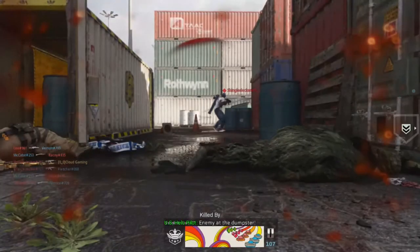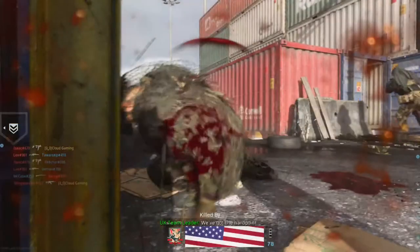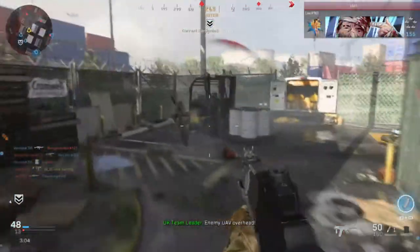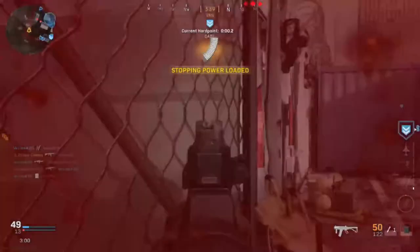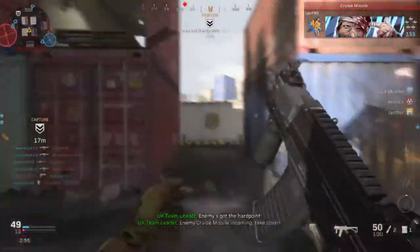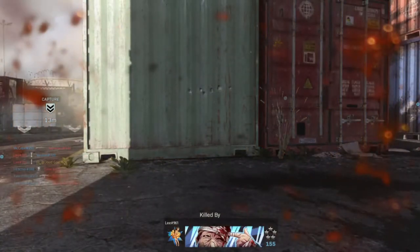There's a guy behind me — I thought he was in front of me. This gun is even better with stopping power rounds because it goes from about a three-shot kill to, I think, a two or even a one-shot kill, as long as you're not getting instantly killed as soon as you turn a corner.